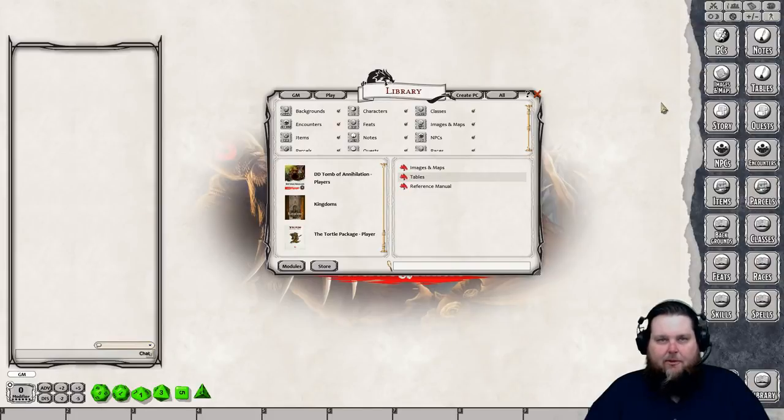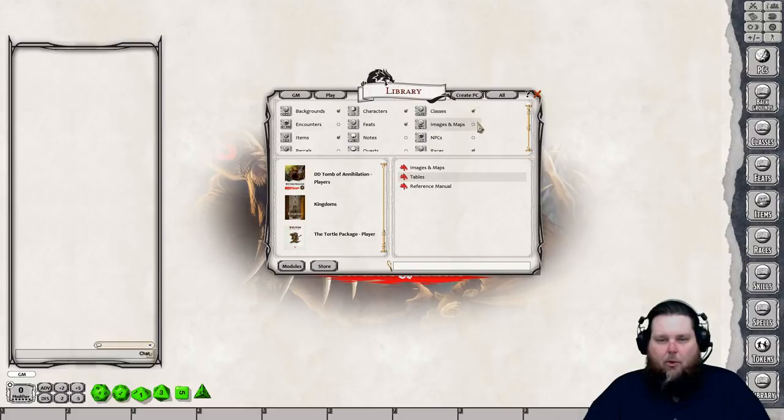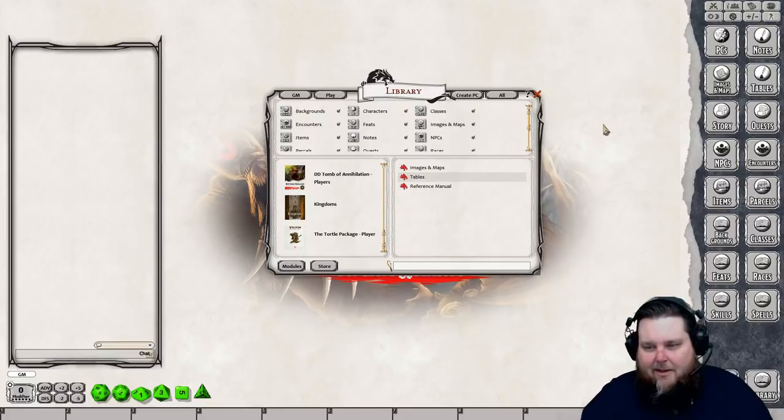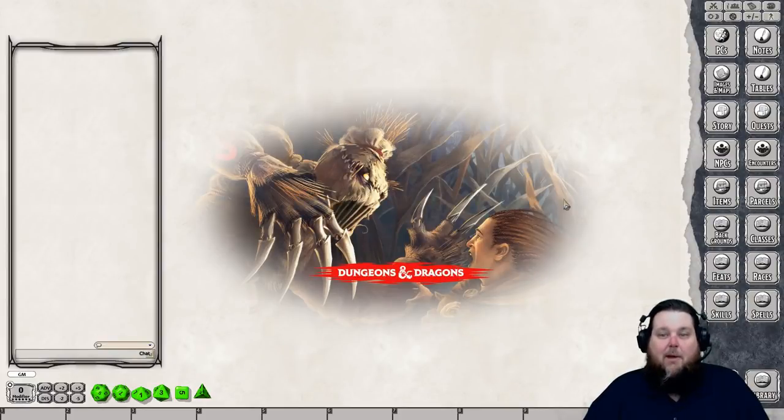Or, like what I'm going to do, I'm going to access it from the sidebar buttons on the right-hand side. By default there are about eight to ten of them. You can go into your library and select an à la carte menu of buttons — GM mode, player mode, or if you want to create PCs. I just turn them all on so I have all of that data at the tip of my fingers. Now let's go ahead and make a PC.